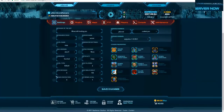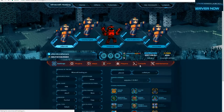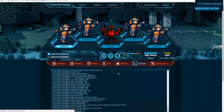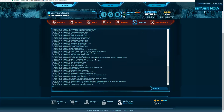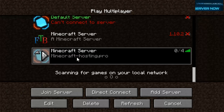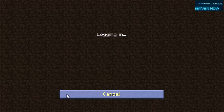Now we have everything set up and ready — go ahead and start the server up and let it load. We'll check the console to see if WorldEdit works on the very latest version. It has successfully started with pretty much no errors, which is great. Errors would show up in red. It looks like it loaded successfully, so let's go ahead and join in-game. Here is the IP we made — let's join it.